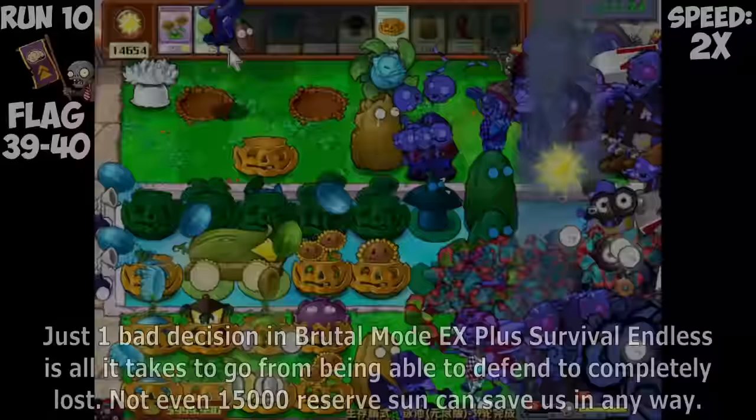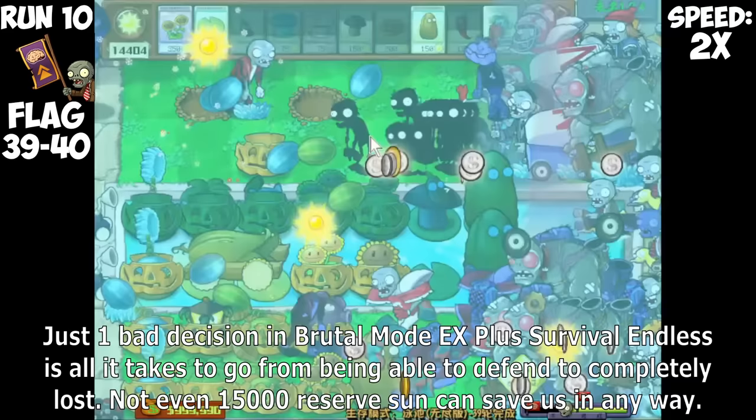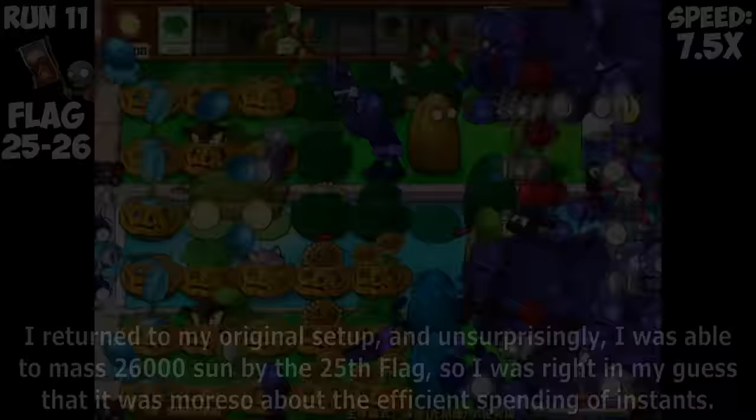The Zombonies had already made it to the third column, crushing our Melon Pulse — marking the end of the run right here as it was impossible to recover. Just one bad decision in Bruner Mode EX Plus Survival Endless is all it takes to go from being able to defend to completely lost. Not even 15,000 reserve Sun can save us in any way. Frankly, I realized that the Gloom Shrooms weren't really helping, and if anything having more space to plant an instant kill would just be more beneficial.